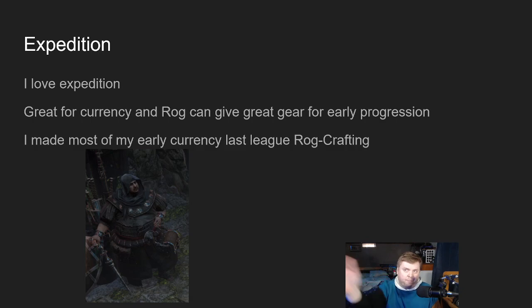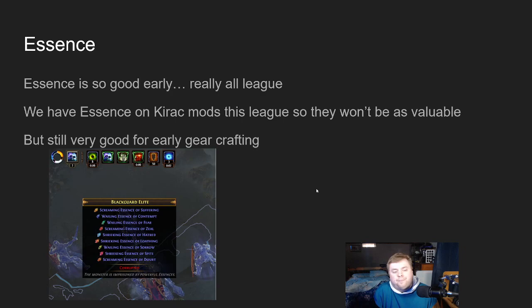ROG has an interesting price curve — he starts off really strong with gear prices up high, but it falls off hard as the league progresses. The trick with ROG crafting for profit is to underprice yourself a little bit so you can move items out quickly before the prices drop further. Next up is Essence. Essence is super good early and really good all league. We have Essence as a Kirac map mod this league, so you can put it on every map. Essences will fall off in value a bit because there will be so many more, but they're still super strong since basically every good craft starts with a good Essence.